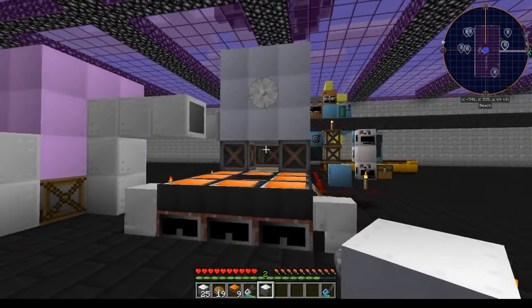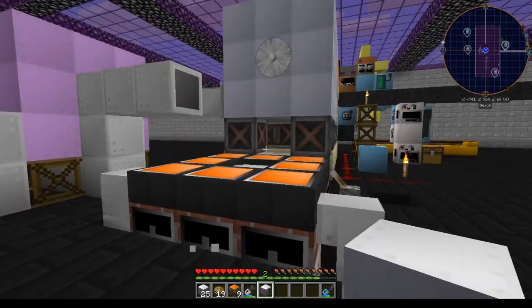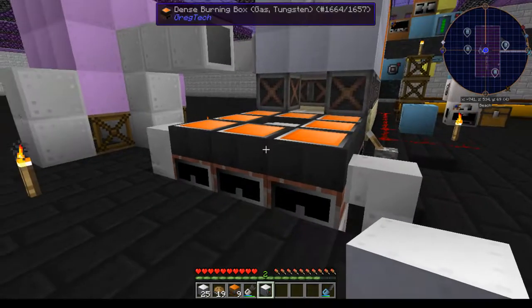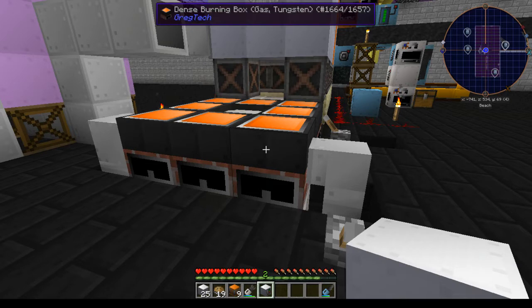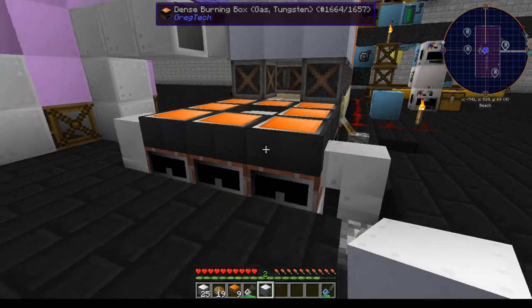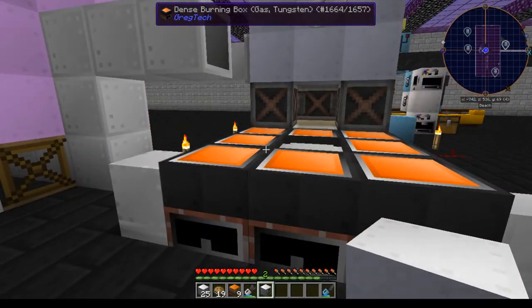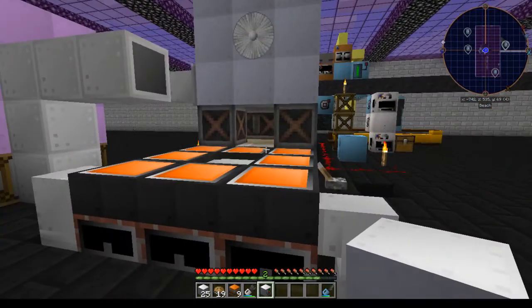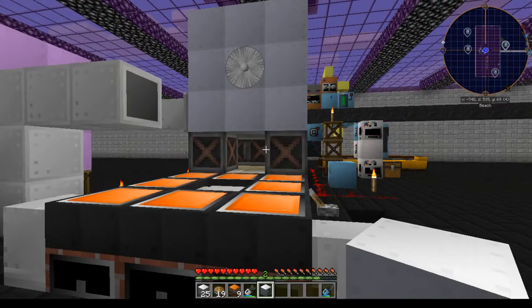Currently, the only one that is really usable is the stainless steel, because there isn't a way of heating them past that. We're using dense burning boxes of the gas variety. This is the most heat you can get out and the most heat you can get into a large boiler, and it is exactly the amount of heat needed to run this boiler.